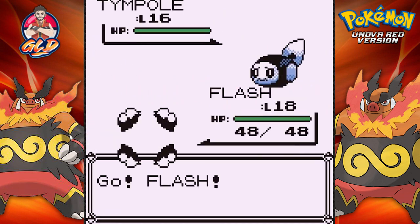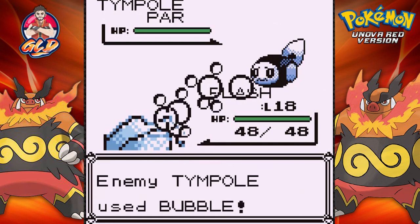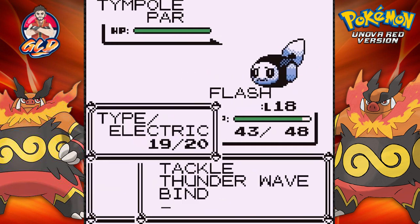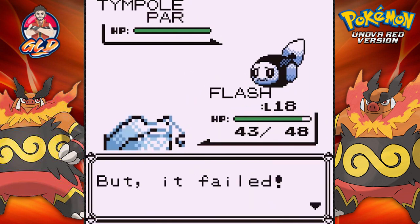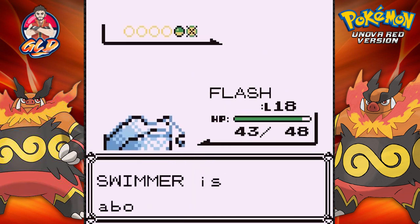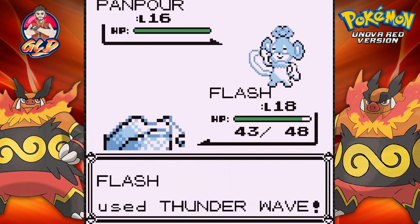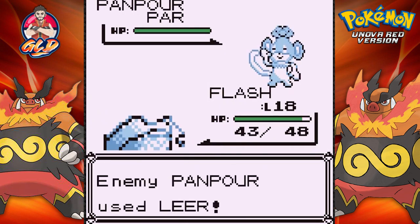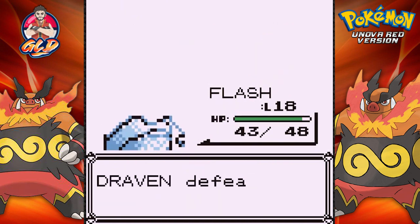This guy's got a Tympole — it's still a water type Pokemon, not yet a ground type. There we go, paralysis. Here comes that bubble attack, let's continue with the mind. It missed! There we go — Flash is kicking butt, and what we're doing here is paralysis and a bind attack. Paralysis, leer, and let's go with the bind.